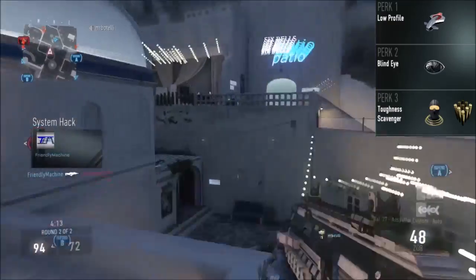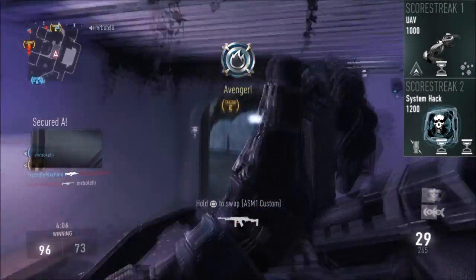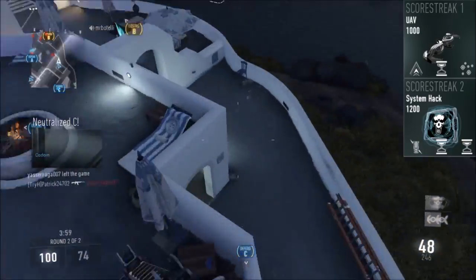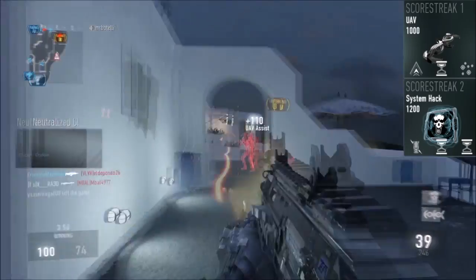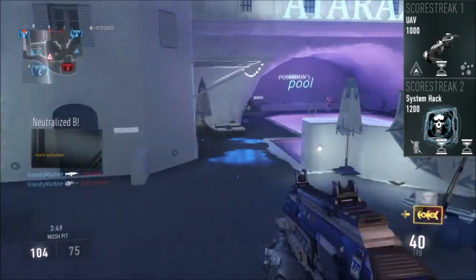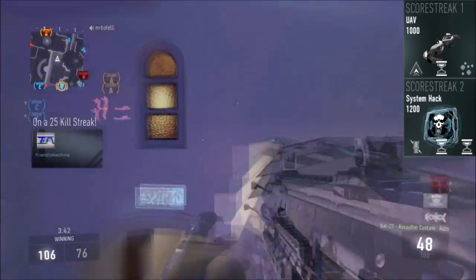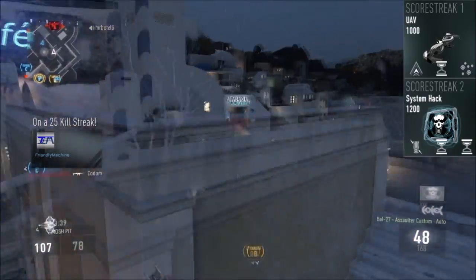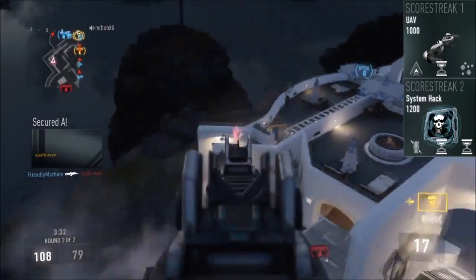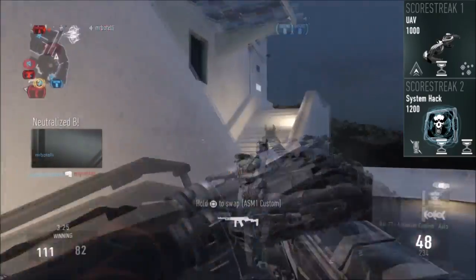What makes this class stand out is the scorestreaks — I've got them fully maxed out. I've got UAV with Threat Detection, Enemy Direction, and Extra Time, and then System Hack with Extra Time, another Extra Time, and Disable Exosuits. This mainly allows the class to take its form because when using this class you want to be moving around as much as you can. You want the System Hack so enemies can't move freely — if you can move to places where they can't shoot you, you've won the gunfight.